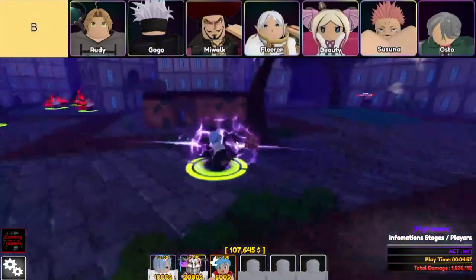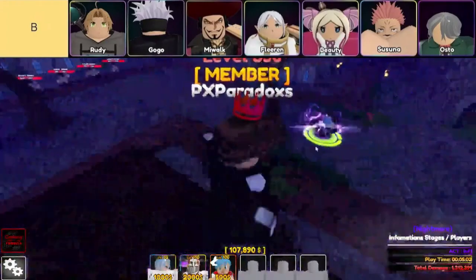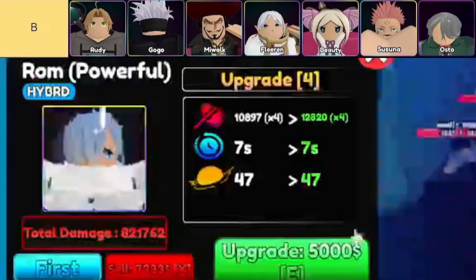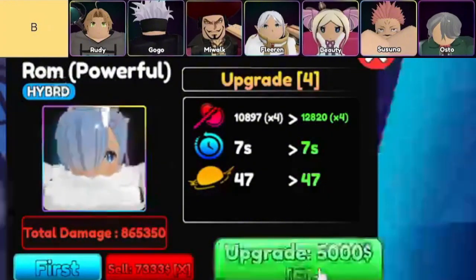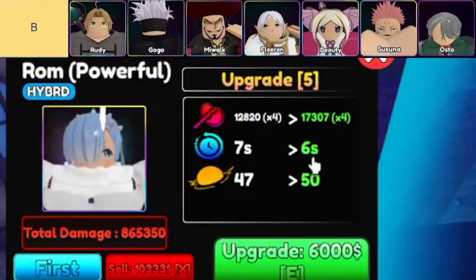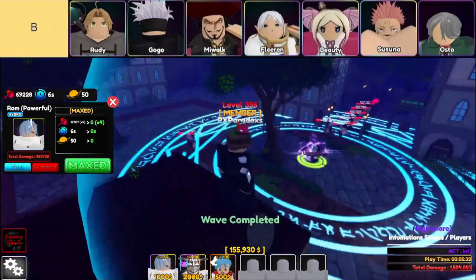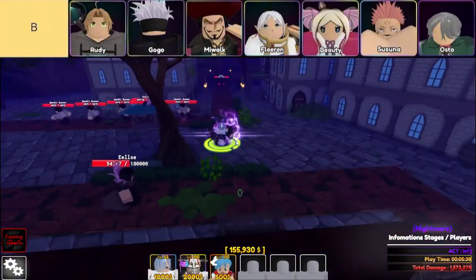You've probably got your hands full with all the powerful units in Anime Guardians, but today we're talking about some solid picks that might not make you scream S-tier, but can still pack a punch if you play your cards right. These are the B-tier units. First up, we've got Miwok. He might not seem like much at first glance, but don't sleep on him. What makes Miwok special is his ability to hit flying enemies once he's fully upgraded, which is super handy if you're short on hill units. He's a low-cost, low-damage unit that can really save you in the early waves.